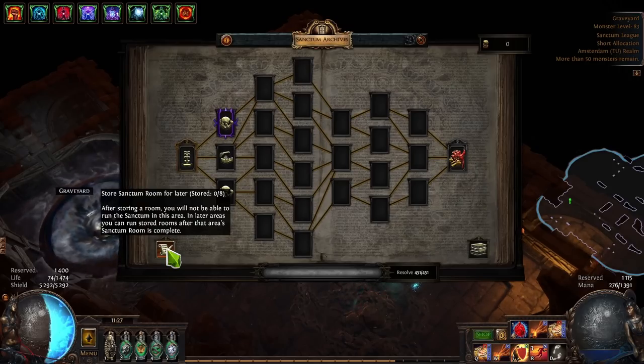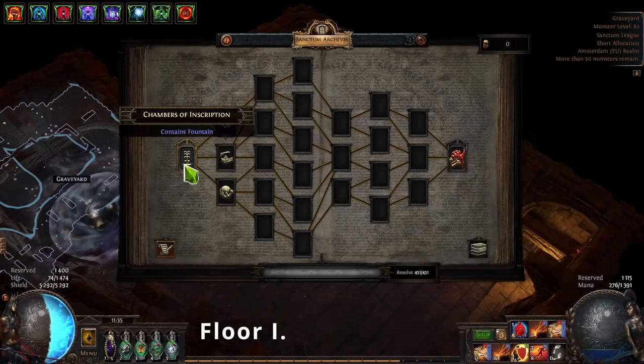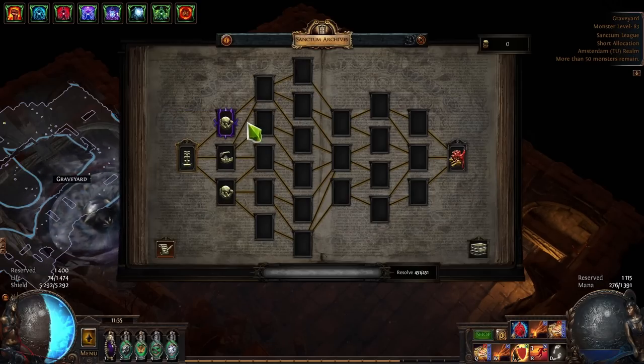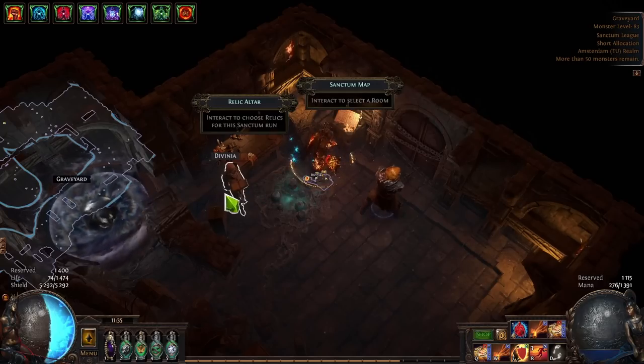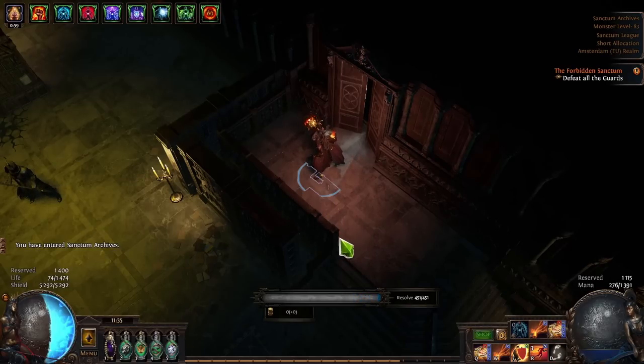We've got eight rooms now, so we can start. There's a chambers of inscription, a fountain, black smoke we want to avoid, and two rooms with three routes each. I'll enter the first to get one room ahead revealed so I have more information.